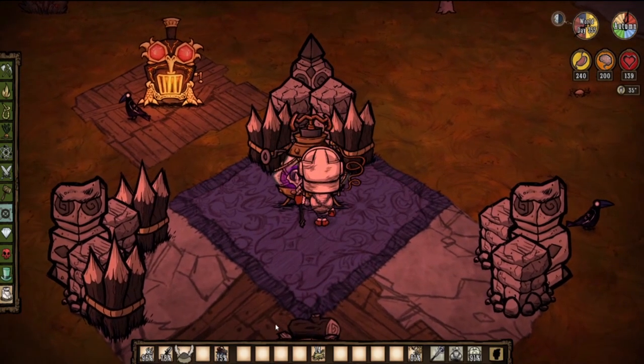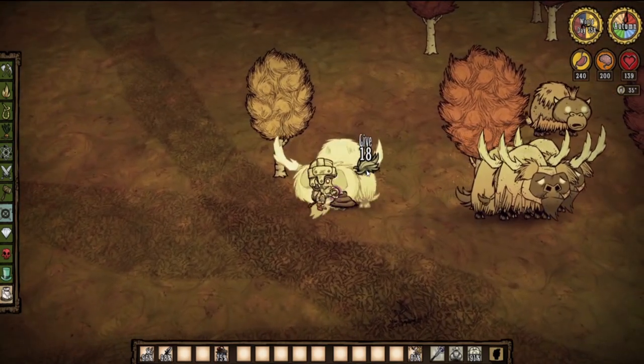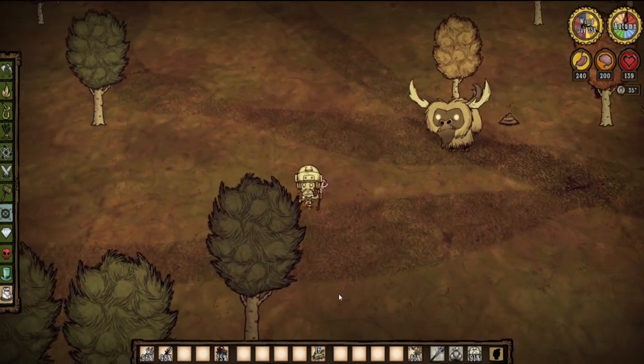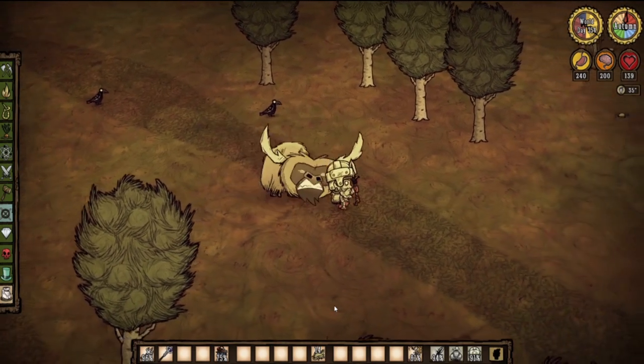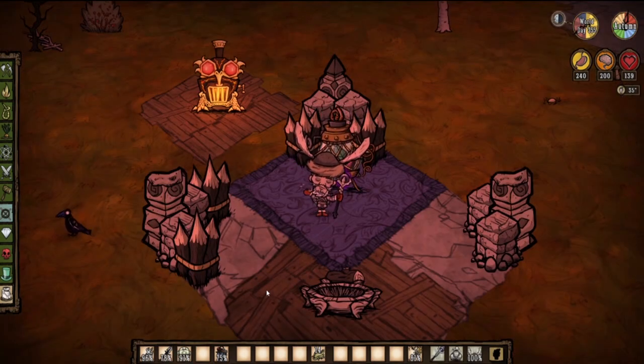The insulation on a beefalo hat is twice as strong as a winter hat. You'll need a beefalo horn and eight pieces of wool to craft it. To obtain the horn, you'll have to kill a beefalo — just feed one a couple of pieces of cut grass or twigs to lure it away, then slaughter it. Attack once, dodge, then get five to six attacks in and dodge again — rinse and repeat. The beefalo horn only has a 33% drop chance, so you might have to do this a couple of times.